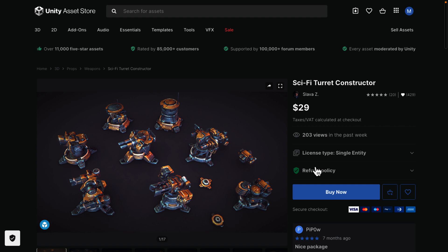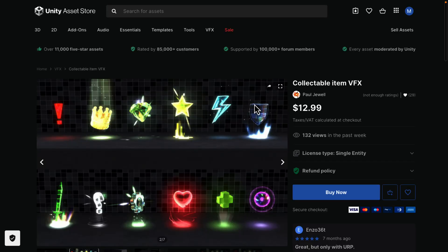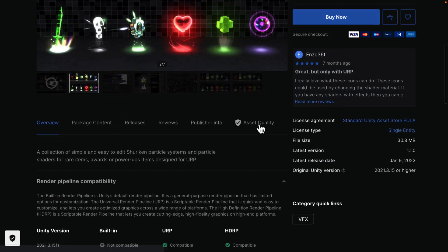The first tier also includes the Sci-Fi Turret Constructor. Like I said, nobody's going to buy that tier on its own — each individual item is probably worth about $30, so it does make sense, but you're going to spend just $10 more and get the next tier's stuff, and then $5 more on top of that for the highest tier. So let's go to the next pricing tier.